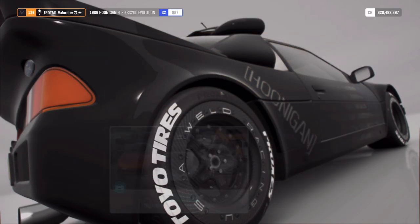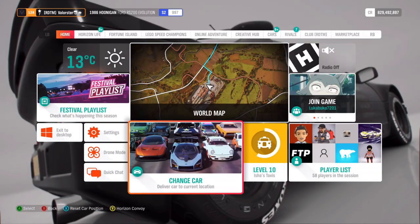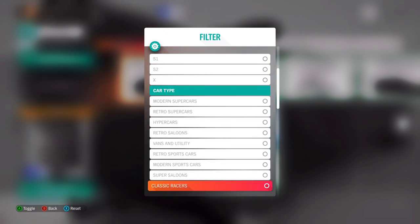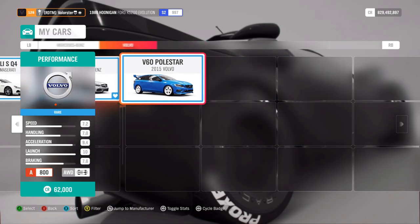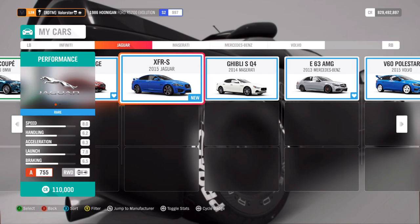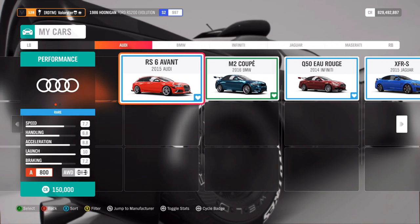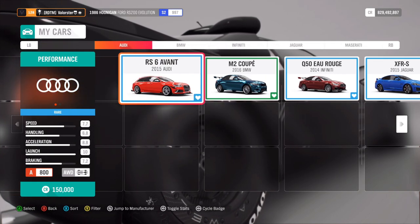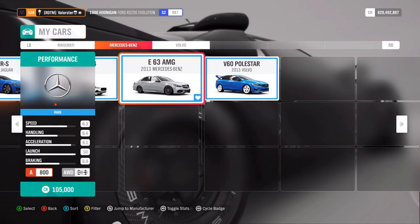Next is Playground, which is at the castle — A800 super saloons. You need an A class super saloon. There are several choices: the Q50, the RS6, and the M2 are all good cars — it depends on your preference. The car you can win from this championship is the Mercedes E63.